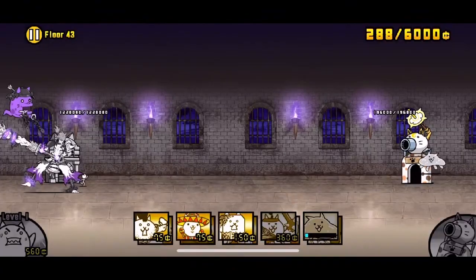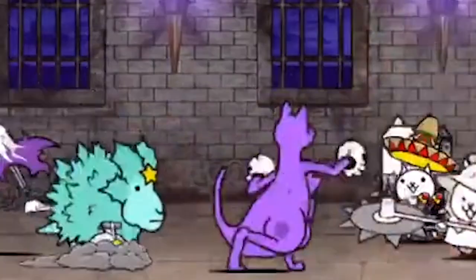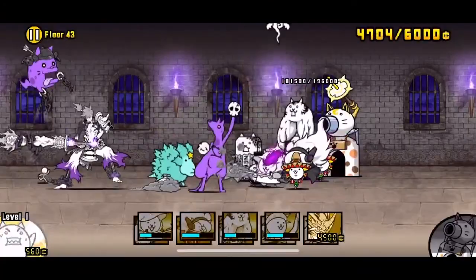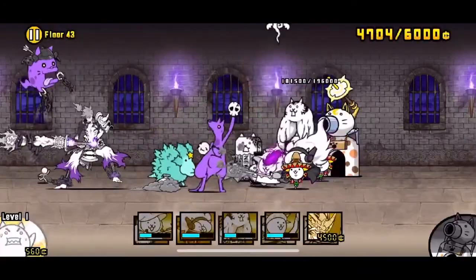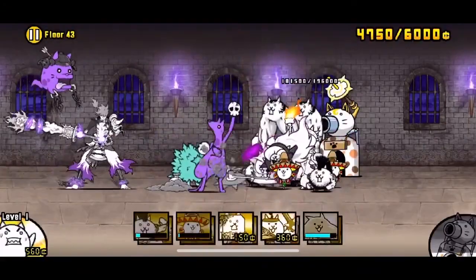Floor 43 is a difficult stage with a boss, Musashi, and consists of constant dread boars with Zang Roos and Ultra Babas for support. The stage is one of the most challenging in Heavenly Tower and was later nerfed. To this day, floor 43 is still one of the most annoying and frustrating stages in the game, even after the nerf.